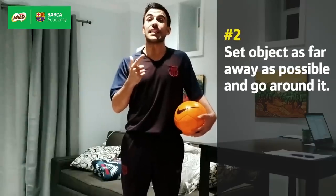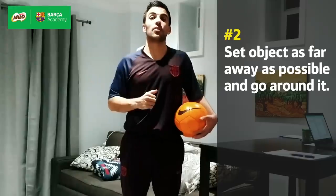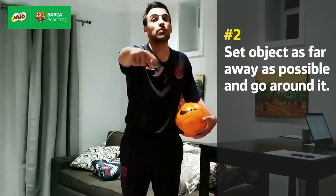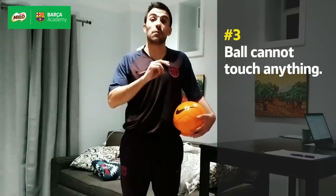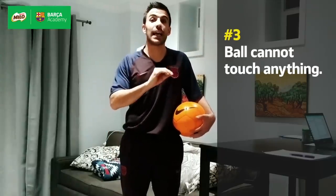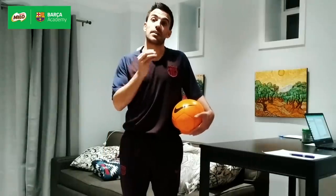Rule number two: we'll need to set an object — a bottle or whatever — as far as possible from the door, and we'll have to go around that object before we're ready to go to the next room. The last rule is that the ball cannot touch the wall and cannot touch any other object in the room, otherwise we'll need to start over.